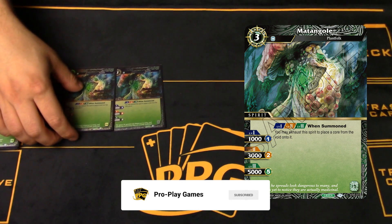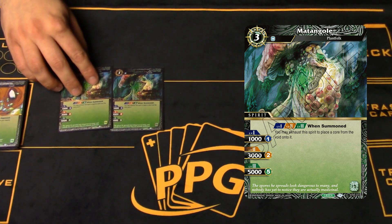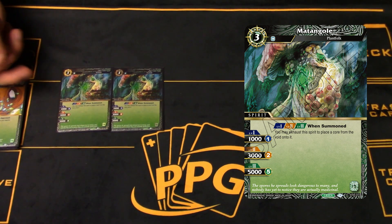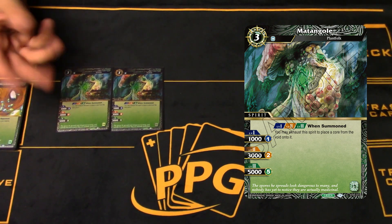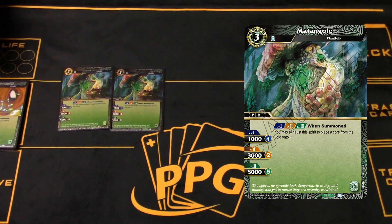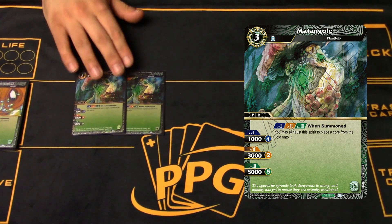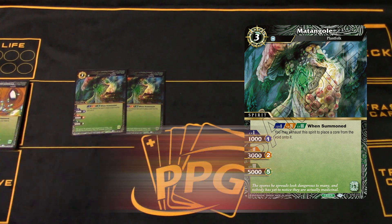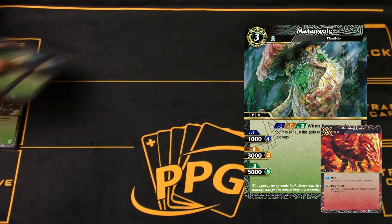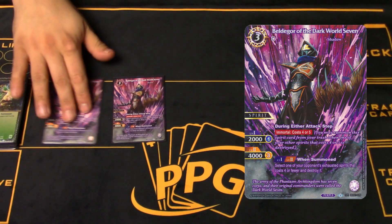Next is Matangolo - sorry, these are all brand new so I'm still learning the names. We can call him the mushroom man. When summoned, he can exhaust himself to ramp a core. Unlike Emirant Man who has to die to ramp you, the mushroom just needs to come in exhausted, which can be tricky against aggro matchups since you want bodies refreshed to block. We only have two copies - he will sit on board and can reach a 5k threshold, but his level one and two put him in Burning Force range. He also provides cost reduction as you play more green spells.